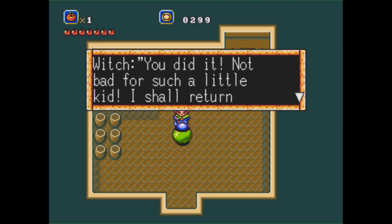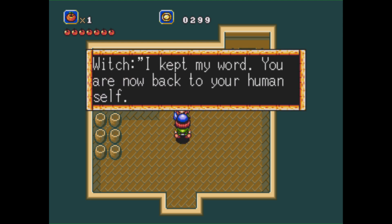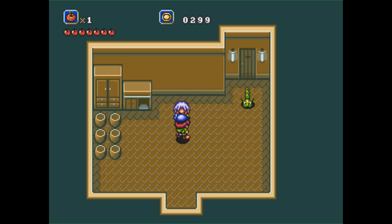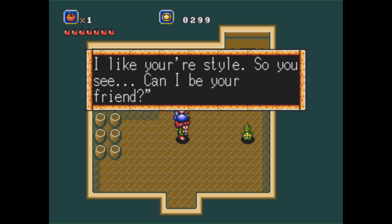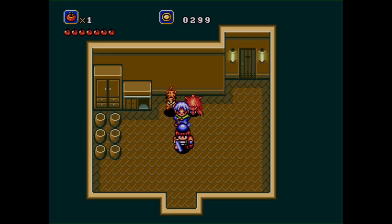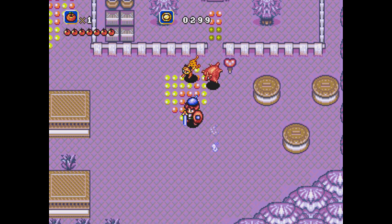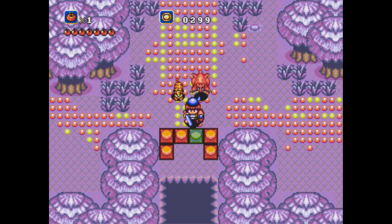The witch says: 'You did it! Not bad for such a little kid — I shall return you to your normal self.' Then a caterpillar from the next room says: 'My work is done — I may be able to help you. Can I be your friend?' He says he can't help you right now. The caterpillar joins the group — his power description says: 'I don't have any powers — I'm proud but useless.' But that is not the case; it's in fact very useful, just not right now, not in his current state. So we can jump and clear a path and get out of here.